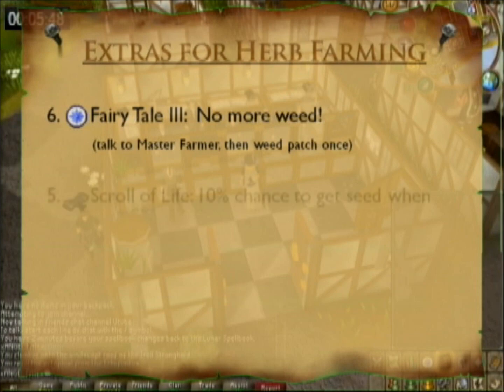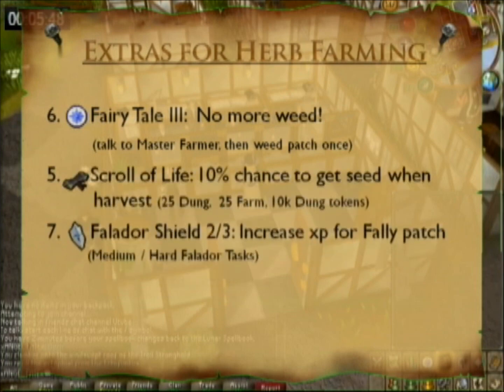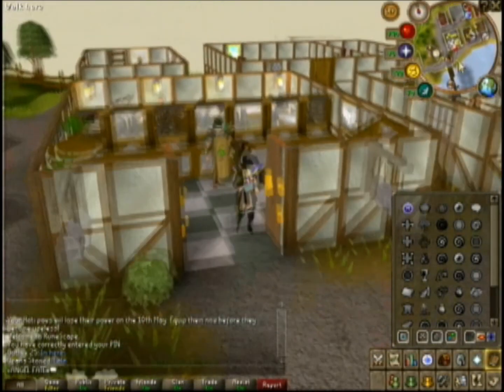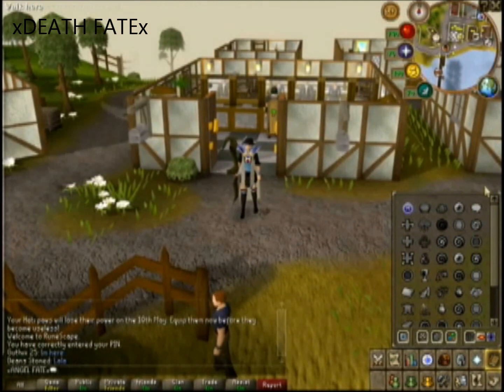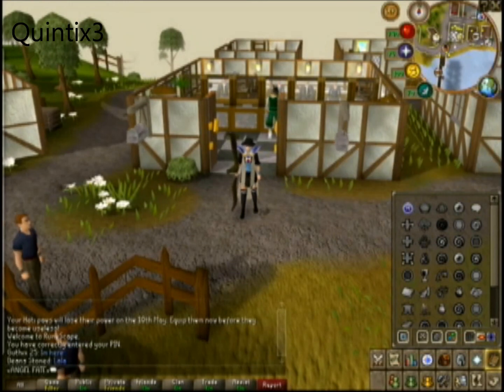Weed three patches for the win. Also, the Scroll of Life from Dungeoneering is useful, and if you're going for a little bit more XP down at the Falador patch, just get the Falador shield 2 and 3. That's it for the guide. I need to thank my boyfriend for teaching me everything I know about farming, and a special thanks to Quintix for the information on the Lunar spells. See you guys next time — goodbye!